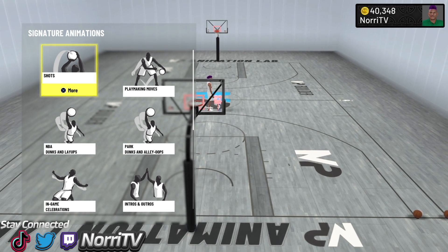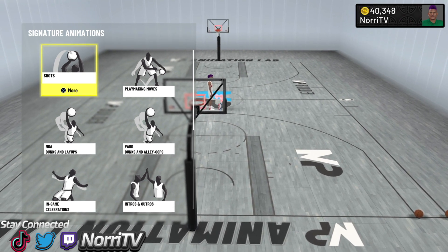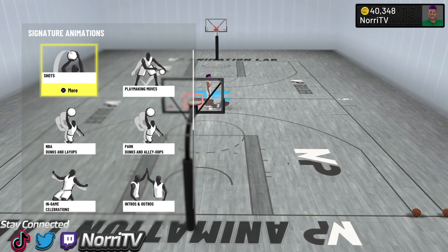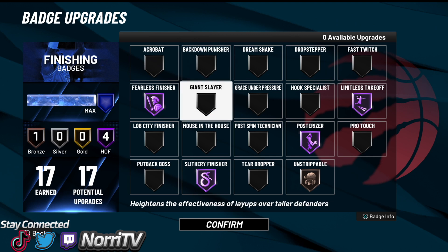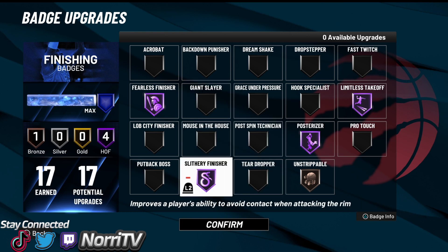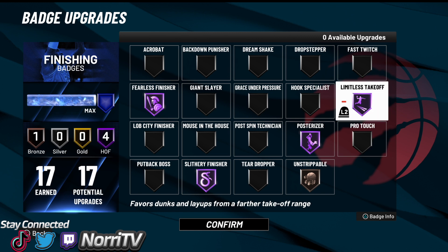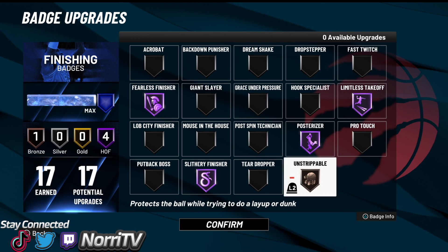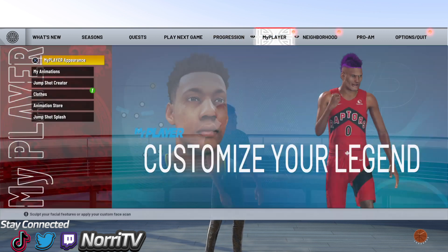With these dunk packages I use, I get a lot of contact dunks. If you want to know how to get contact dunks, leave it in the comments or come to my streams — I explain that contact dunks are more about the angle rather than how high your driving dunk is. For my badges I rock limitless takeoff, posterizer, silly finisher, fearless finisher, and unstrippable. Silly finisher plus posterizer is how you get contact dunks. Limitless takeoff is how you take off and dunk from far. Unstrippable so nobody can reach and make me drop the ball — bronze is good enough. Fearless finisher is in case it gives me a layup rather than a dunk.